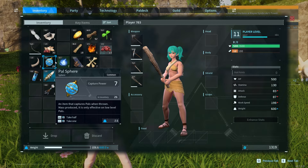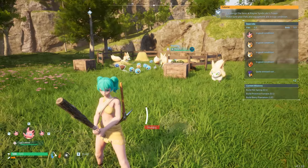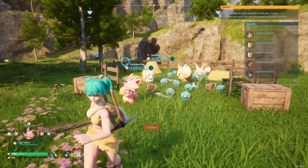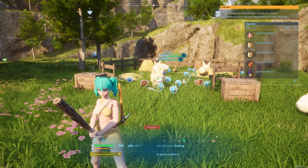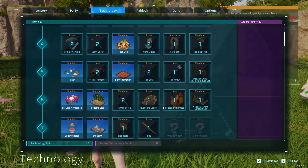If you're starting off in the game, you need PAL spheres in order to catch the PALs. Starting out, they can be a little bit difficult to craft. They're actually not too difficult — it's more of an annoyance because you're always going to run out and you're going to need to keep on crafting them. But what you can actually do early on...